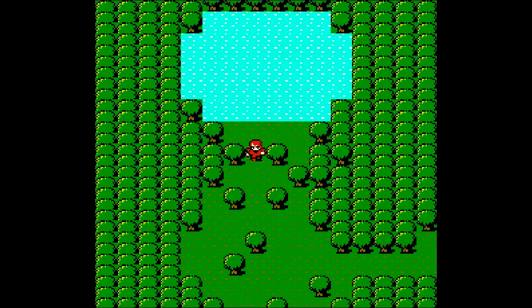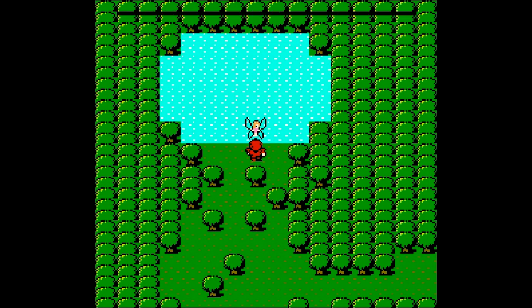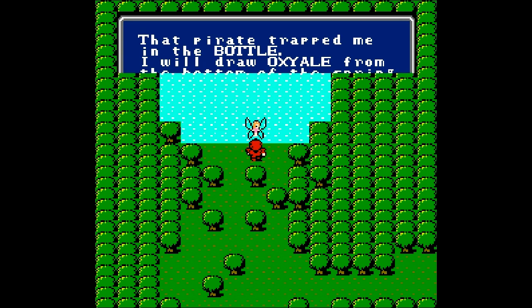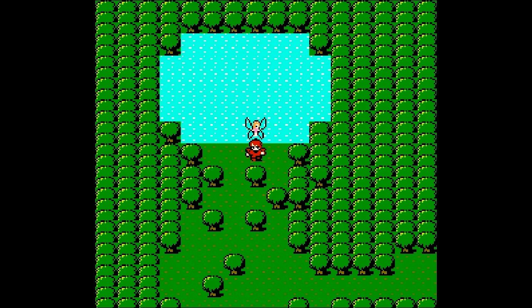Now that we're back at the spring, if you walk up to it and use your bottled fairy, it should pop out, and then we'll be able to talk to her and she'll give us some delicious oxy ale. If we talk to her again, she'll mention that it allows us to breathe underwater as it gives us some air, which is pretty cool. So now that we have that, let's head back over to Onrak and we'll take the submarine down to the water shrine.